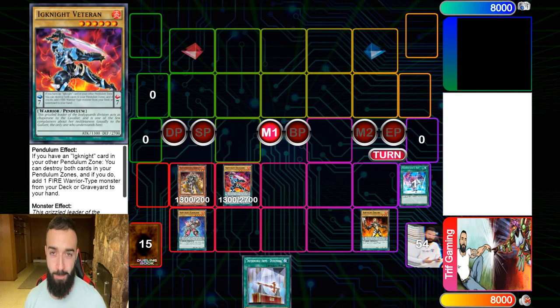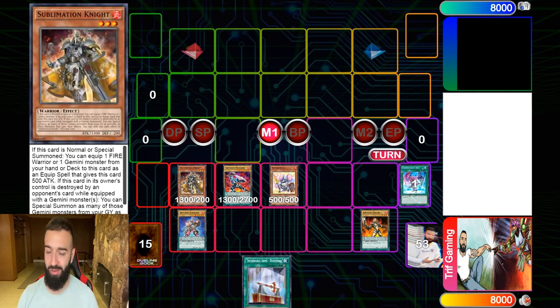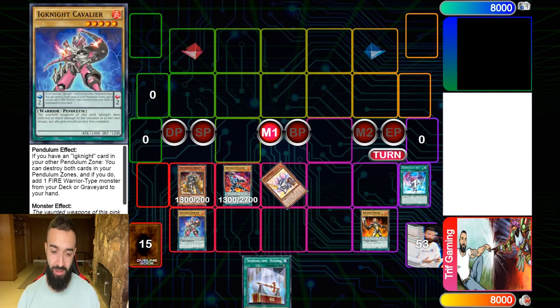The idea is to always save your normal summon. Here we're going to pendulum summon Sublimation Knight and Ignite Veteran. The beauty of this deck is that it's so good against hand traps going second — drawing five or six ignites is just FTK. Your opponent can't do anything. You literally just pendulum summon two ignites from hand, make Isolde, and there's nothing they can do. You save your normal summon until something ignites can search at the very end.